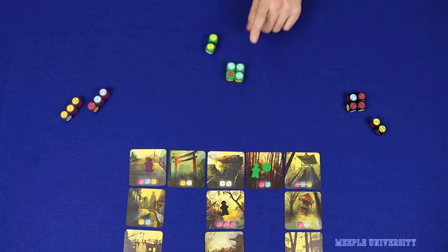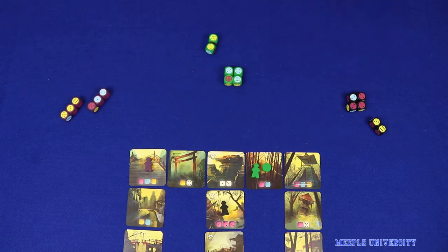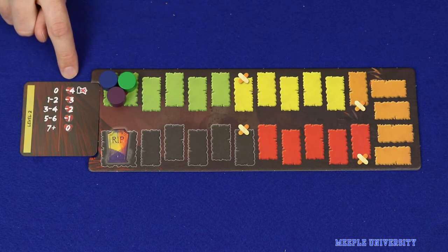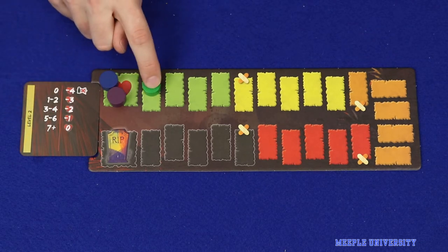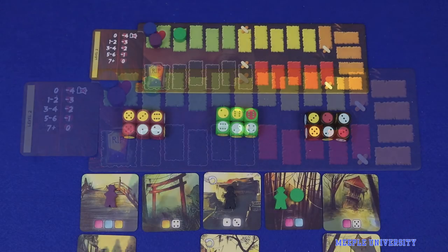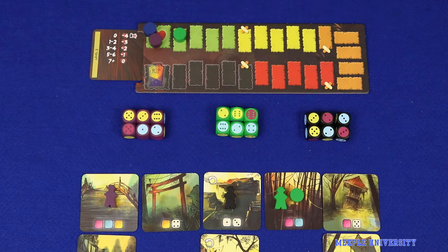Then, check the difference between that player's total and the next highest. In this case, sixteen minus ten is a difference of six. Look that value up on your difficulty card and then lose the appropriate amount of stamina. Here, with a highest total of six, the player would lose one stamina. There are four different difficulty levels that you can play with in the game. The ultimate aim is not just to have the highest value in your objective, but to have the highest by a comfortable margin.